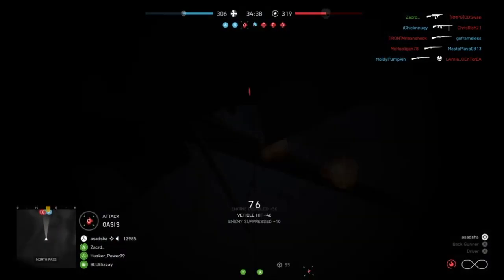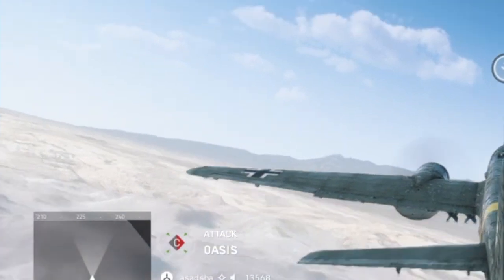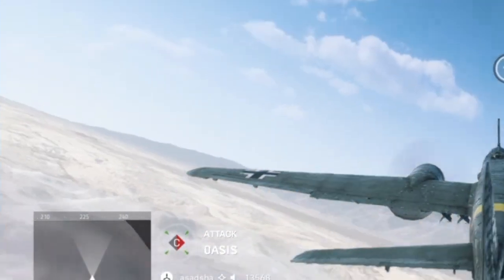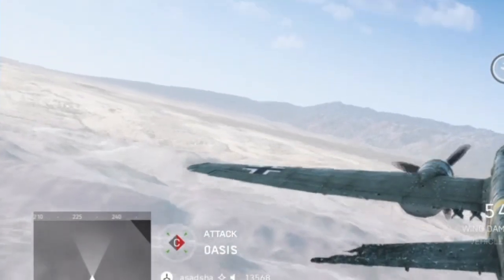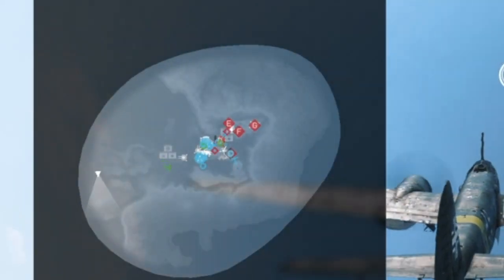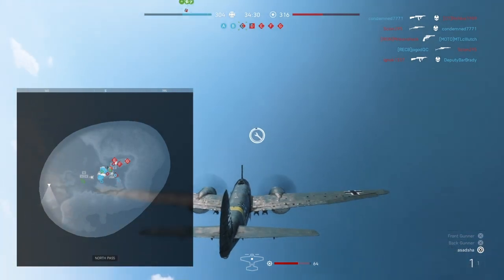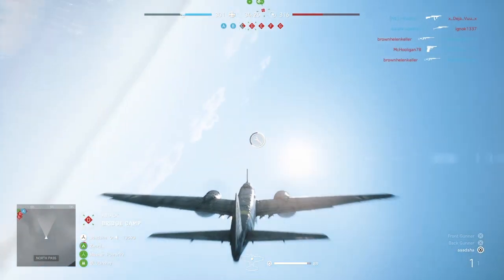You need to know where the juicy stuff is happening, where the enemies are, or what flags are being captured. That way, if you are going to do a bombing run, you can align yourself toward the enemy and make sure you land some hits. Your map is your third eye. It tells you where the enemies are, where the fights are happening, and what flags are being captured by the enemy.